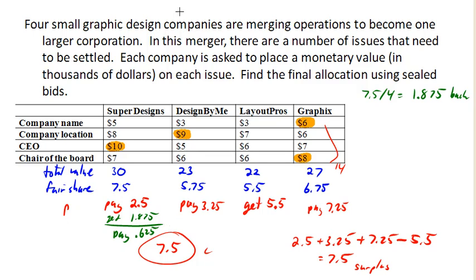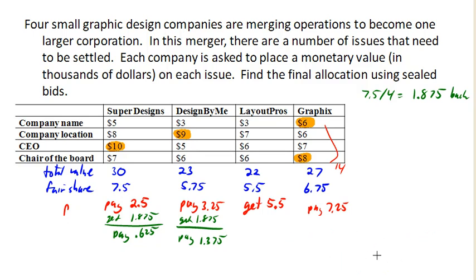Design by Me is going to get $1,875 back, so in the end they're going to end up having to pay a net of $1,375. Layout Pros are going to get $1,875 back in addition to the $5,500 they already got, for a total of $7,375 in compensation for items they did not win. Graphics gets $1,875 back, which means they end up paying a net of $5,375.